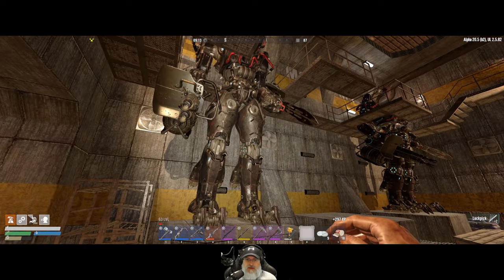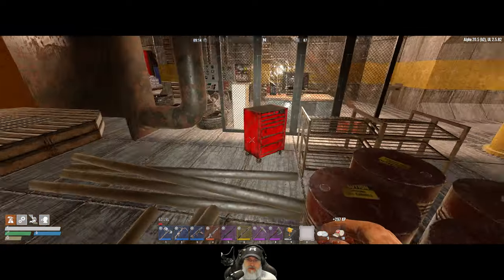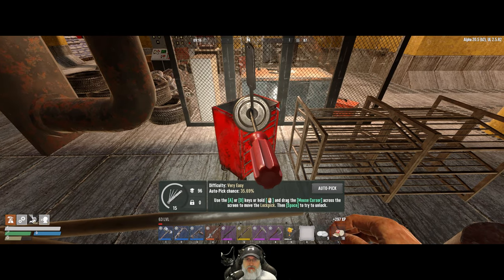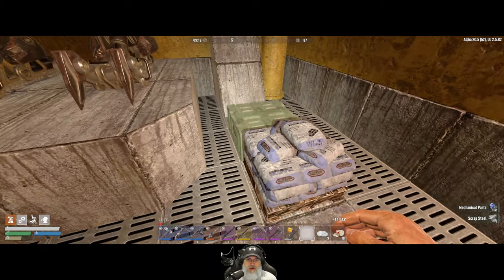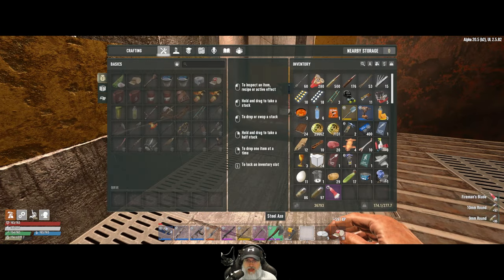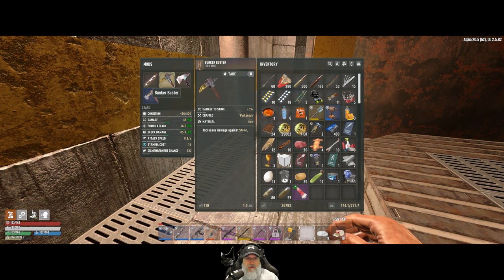Let's go ahead and unlock this - we'll go counterclockwise first. There we go. We'll take that stuff. Oh look, nice - very nice. Deals more damage to blocks but less damage to enemies. That's fine because I don't use an axe as a weapon. That was a really nice find. What are we going to give up though? We don't really need a bunker buster on an axe - that was just there for a little extra damage.